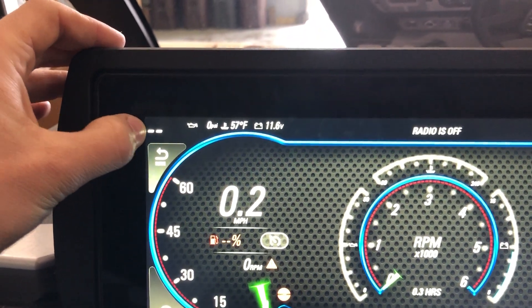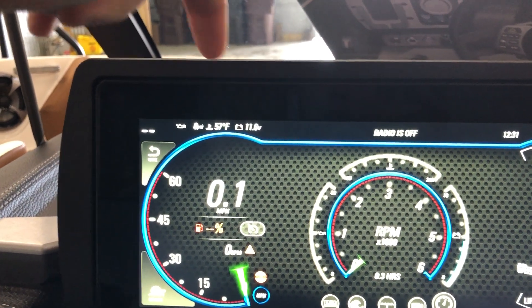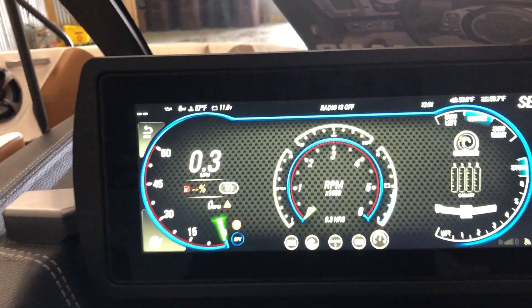Also up top when the boat's on you'll have your depth gauge right here, oil pressure, engine temperature, battery voltage — all of your vitals are going to be right up in the top left corner.